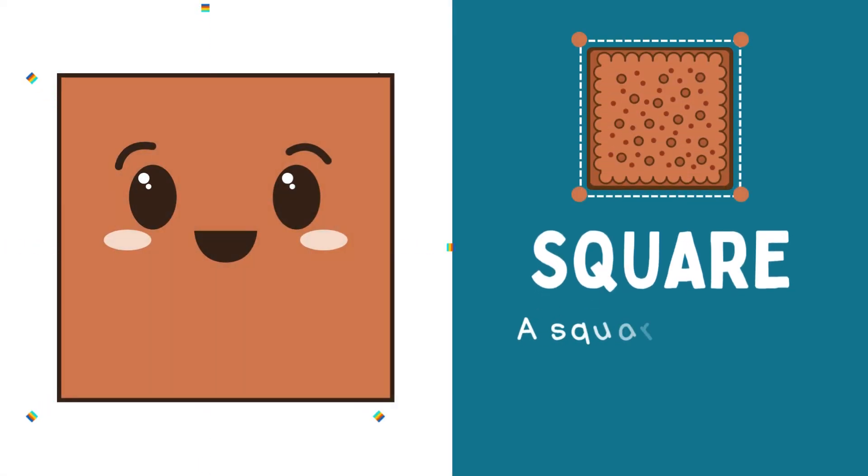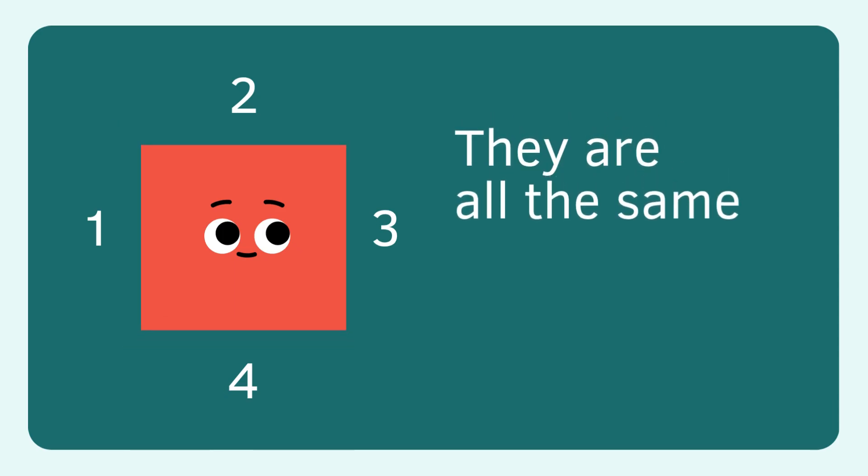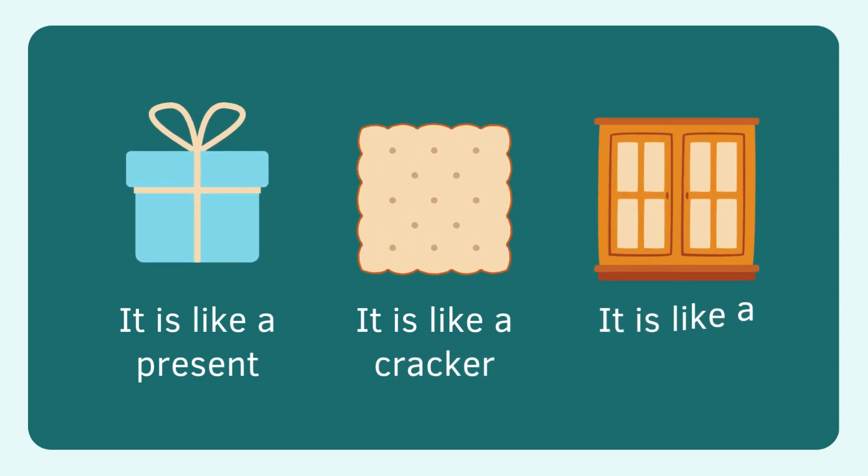I am a square. A shape with four equal sides and four corners. They are all the same. I look like a present. I look like a cracker. I look like a window.